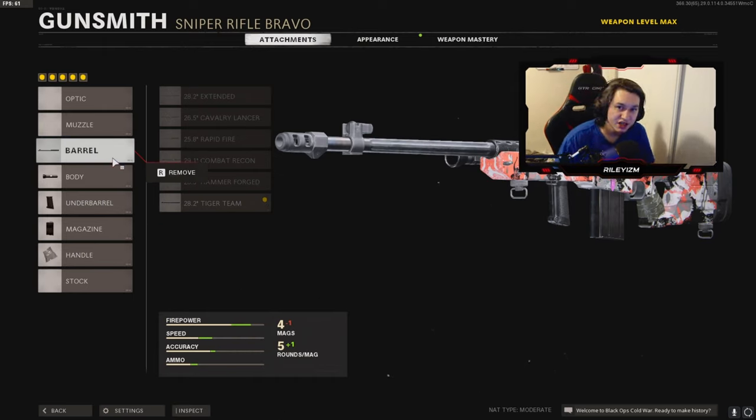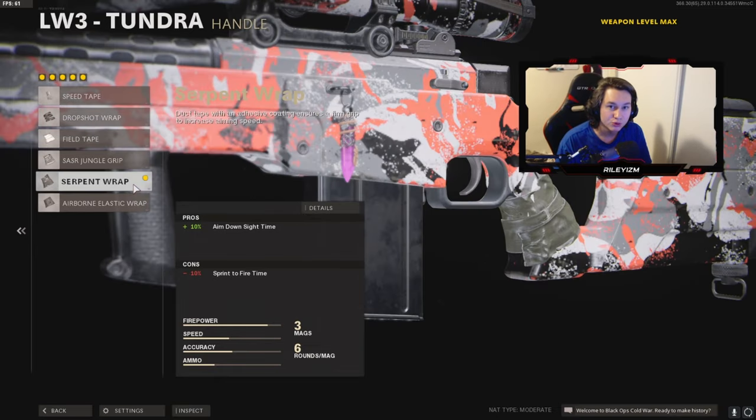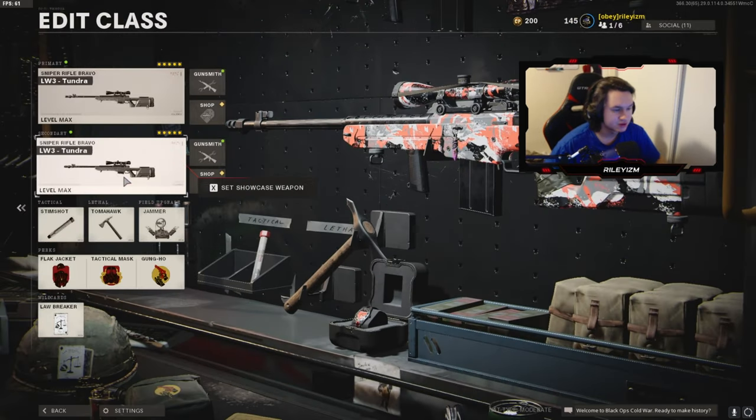On the second Tundra the attachments are pretty much identical, but with the double sniper class setup glitch you can't have the exact same five attachments on both snipers or it will bug out and you'll only have one sniper. The one change I made was instead of the Airborne Elastic Wrap I have the Serpent Wrap. You lose a bit of flinch resistance, but the Serpent Wrap still gives you plus 10 ADS time versus plus 12 with the Airborne — so they're pretty much the same. This class is still absolutely cracked.